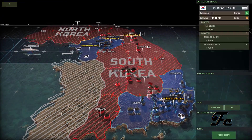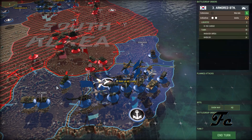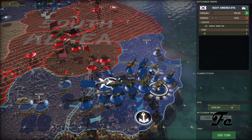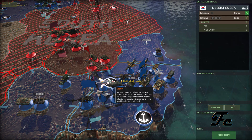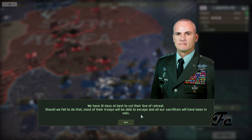We've done an awesome job here. So with the high morale, I would like to start pushing them forward again. It's been a day since I've played. So we have ten days at best to cut their line of retreat. Should we fail to do that, most of their troops will be able to escape and all our sacrifices will be in vain.